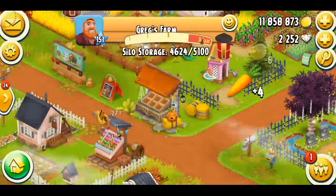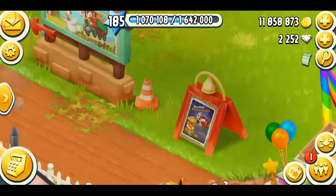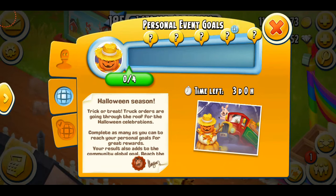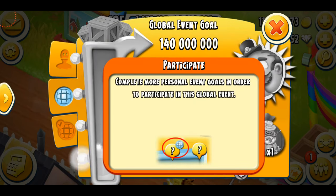Let's get back to my farm and start playing this event. The Halloween season event board says: 'Truck orders are going through the roof for the Halloween celebrations — complete as many as you can to reach your personal goals for great rewards.' We have three days in total and we have to do 140 million trucks in order to get this beautiful decoration.